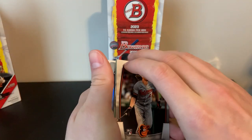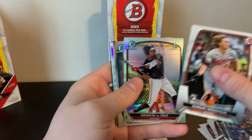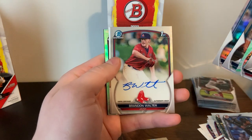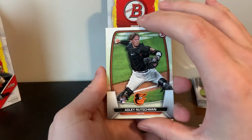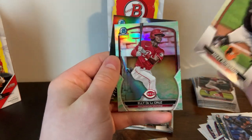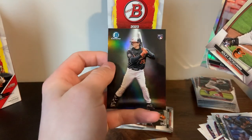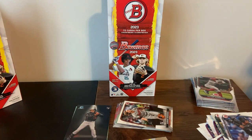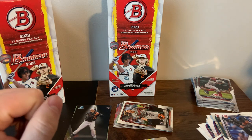For box number two we had the Gunner Henderson, Ellie de la Cruz first Bowman, a Montez, a Brock Jones first Bowman out of 499, and the Brandon Walter base autograph. Box number two definitely went really well. For box one we had the Adley Rutschman, the Ellie de la Cruz lunar green, and what I'm going to call the blank slate Adley Rutschman rookie — definitely one of our best hits. I think I have to give the edge to box two, but quantity-wise box one held its own.